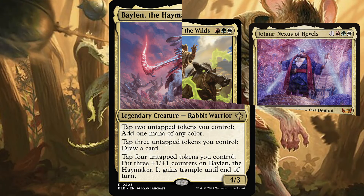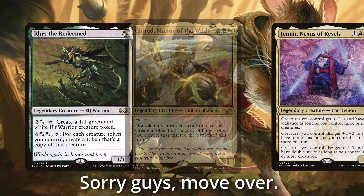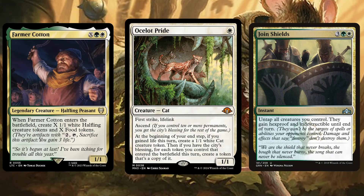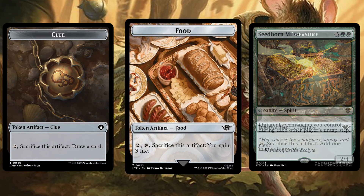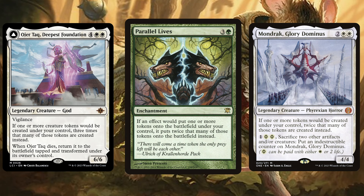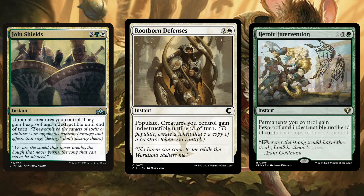Baleen the Haymaker — this might be the greatest token commander of all time. This deck wants to make a lot of tokens of all different kinds, and there are plenty of old and new cards that make fantastic little tokens. Then it wants to tap them at instant speed. With a bunch of token makers and untapping shenanigans, this deck gets a tremendous amount of value. You can even use your clues and blood tokens. We also play plenty of token doublers — maybe even triplers if we're feeling crazy. Just make sure you run massive protection spells to keep your tokens safe, because if you run into a Farewell, it's game over.